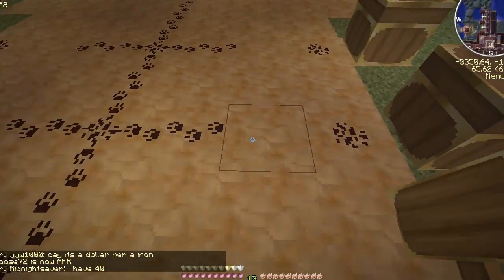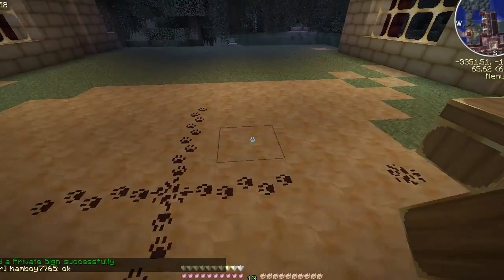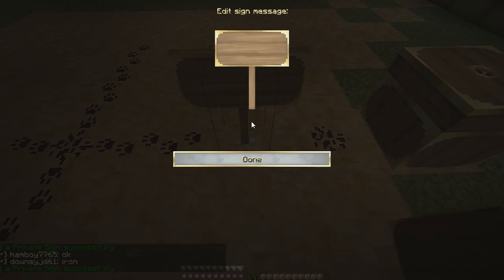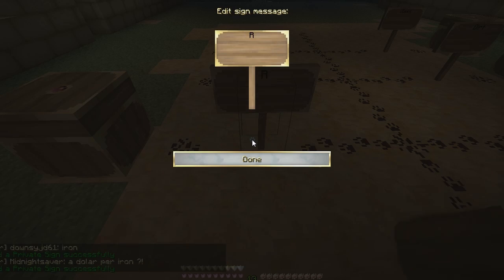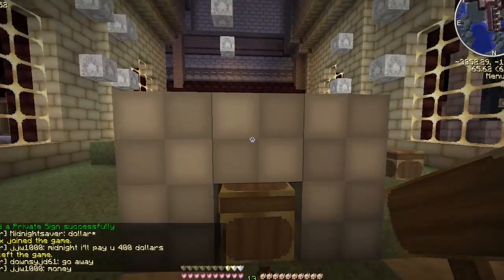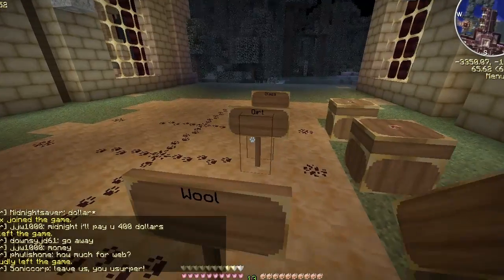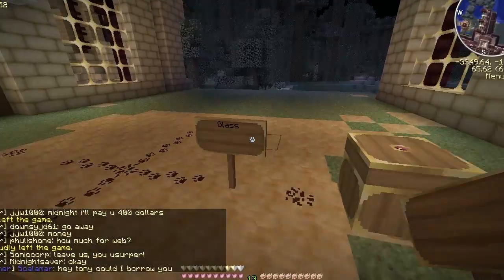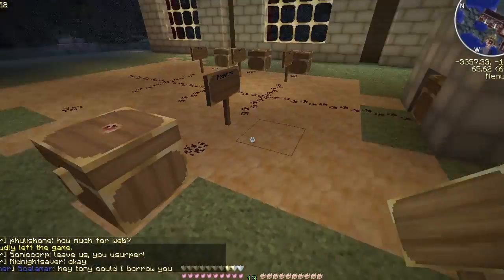Now we're going to drop another sign — call this one a filter for dirt. And we're going to drop another sign and filter it for glass. And one more sign, and we're going to filter this one with redstone. So when I throw items onto the crafting table it should send wool into this chest, dirt into this chest, glass into that chest, and finally redstone into this chest.